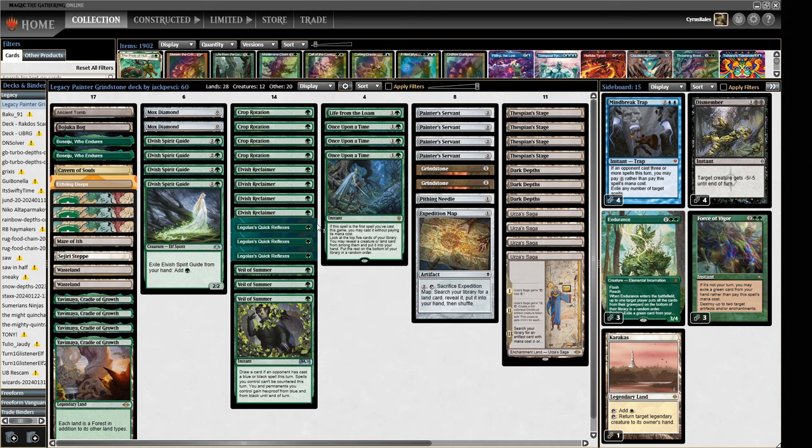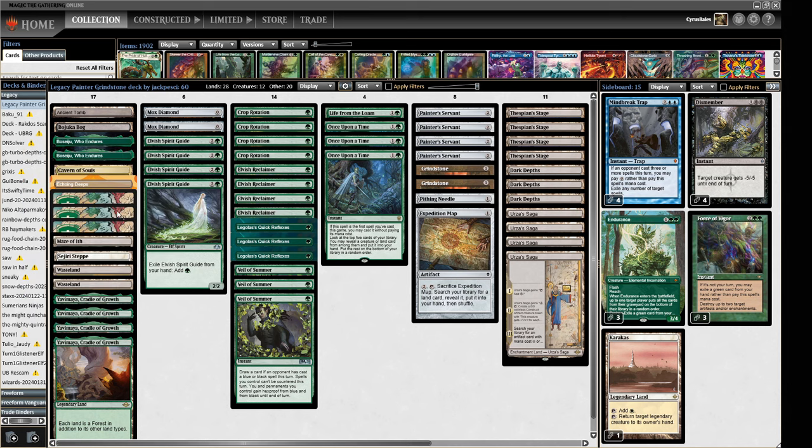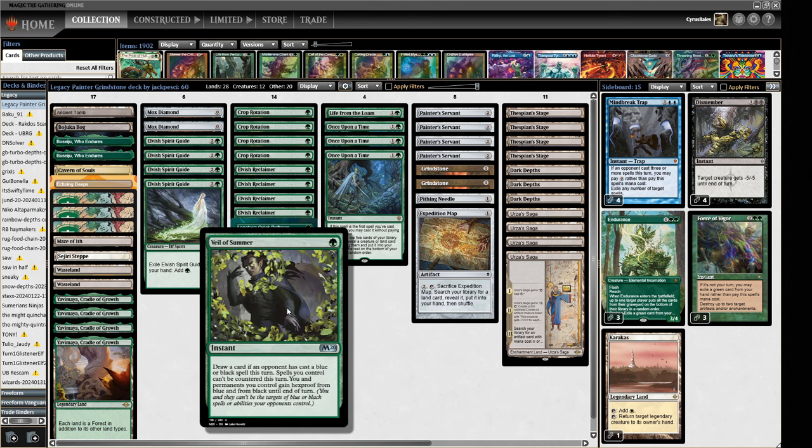This allows us to use tutors like Crop Rotation and Elvish Reclaimer to go find things that will eventually get us a Grindstone. We've got a Life from the Loam package so we can play a longer game. We've got tools like Maze of Ith and Wasteland to grind through our opponent's resources, and a one-of Echoing Deeps which can become a copy of something in our graveyard — so we can technically get two Maze of Iths. We've got some protection for our Painter's Servant or Marit Lage in the form of Legolas's Quick Reflexes, and Painter means Veil of Summer can protect our creature too.